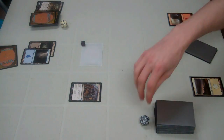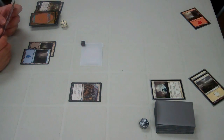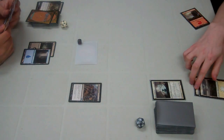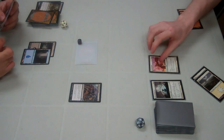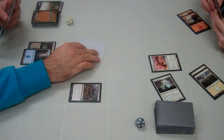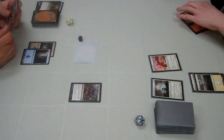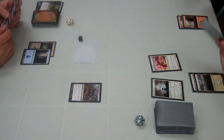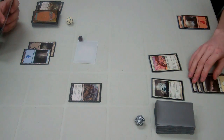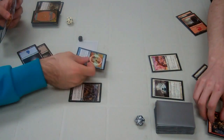I attack for two, bringing him down to 18, and it goes back to his turn. He plays Niblis of the Mist and sends it back. I attack for two bringing him to 16 — he decides not to block. He taps for an Assault Griffin, a nice white flyer. I attack for two again, he takes it going down to 14. I've been getting into mana issues — stuck at two mana — but this is sort of how it goes with intro decks, you're not able to have the proper mana you need.